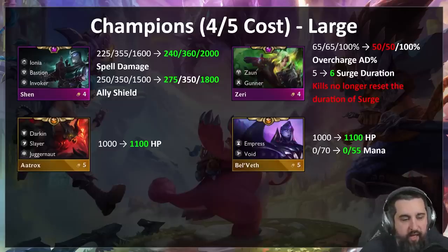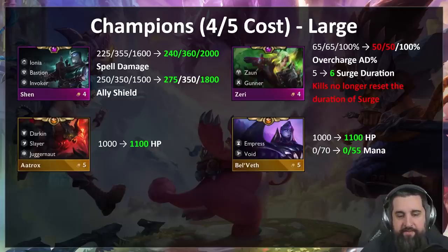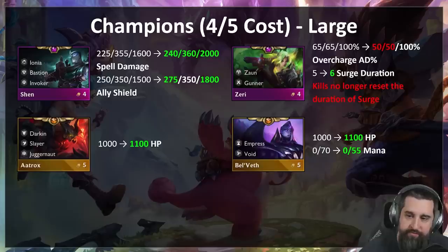On the five-cost side, there may be more work to do, but for now we want to make sure Aatrox can actually survive — so another 100 HP for Aatrox. Bel'Veth very similar — another 100 HP, and letting her cast her spell a bit more often. A lot of her power is as Empress which isn't really tied to mana, so no changes there. But if she casts her spell and has AD items, she should be able to do a little bit more output.